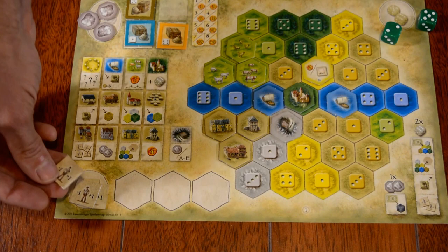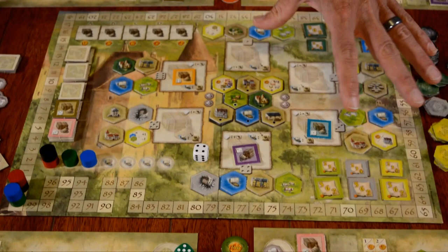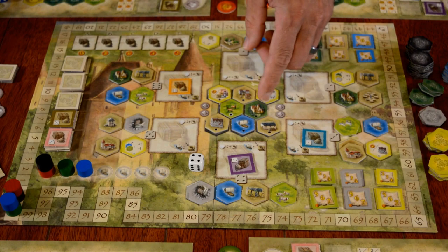We have the worker tiles here. These can be used to change the die roll plus or minus one. Now we'll move to the main board. This is the marketplace that all the players will be using to get their tiles that they will apply to their estate.